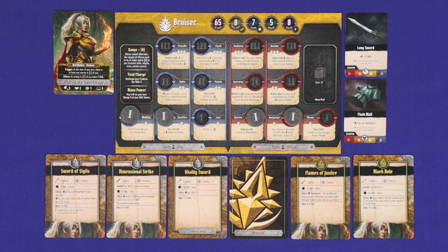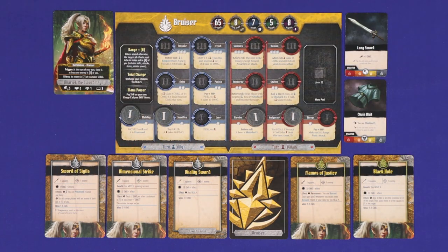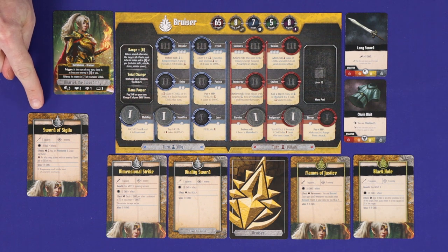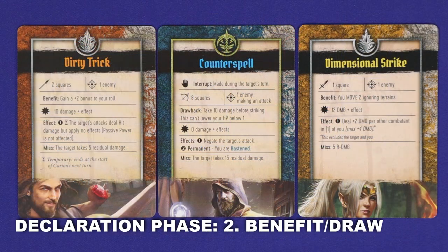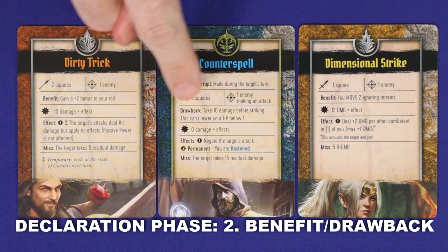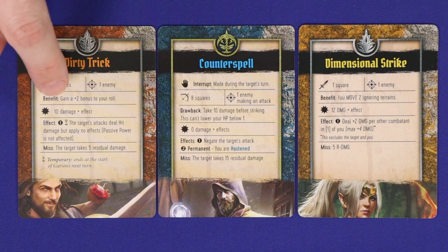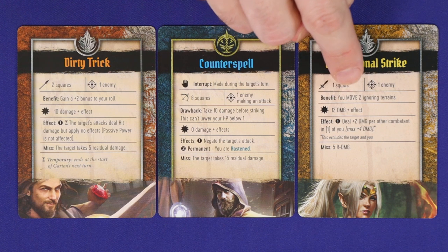The full sequence of an attack is broken into three phases and ten steps. First is the declaration phase. Step one is to declare which attack you'll use — you have to choose one of your attacks which is currently face up, and then separate the card from the others. There are some effects during an attack which will cause attack cards to be flipped face down, but the card you've separated is not a valid target for these effects. As soon as you've done this, consider your prime action to be spent. If something else happens which prevents the attack from occurring, you do not get another prime action. Step two is benefit or drawback, which applies only to attacks with one of these two keywords. Benefits are optional and drawbacks are mandatory, and sometimes they apply to later phases of the attack, in which case you'd resolve them then.